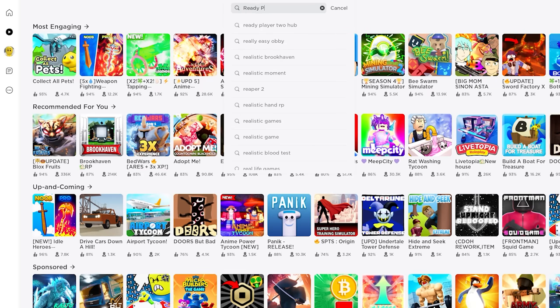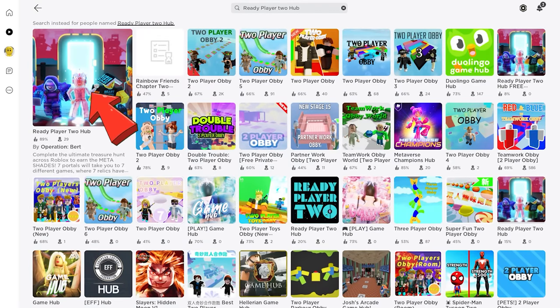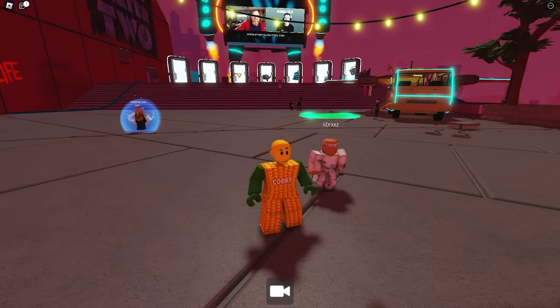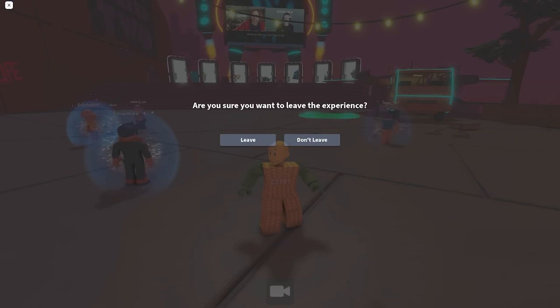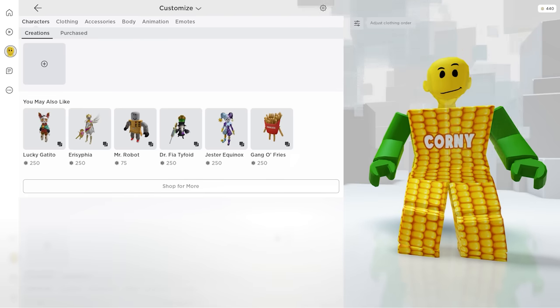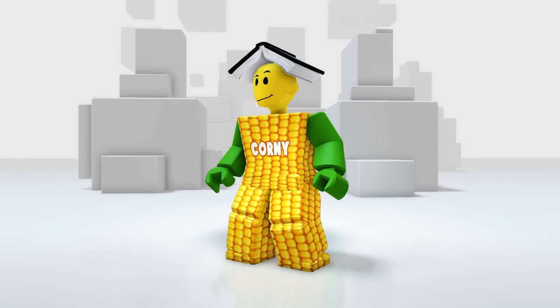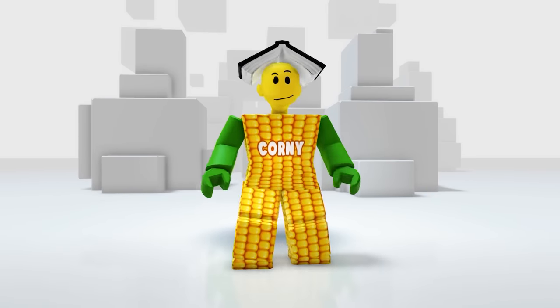For our last item, go ahead and join this game called Ready Player 2 Hub — this first icon. Once you join this game, you'll receive the item right away — it's super easy. Let's go and check it. Click on accessories then the head category. I find this cute. If you love books, you're gonna love this.